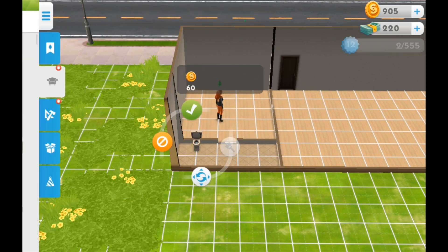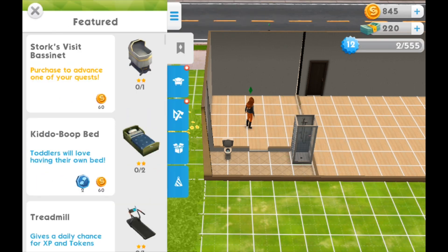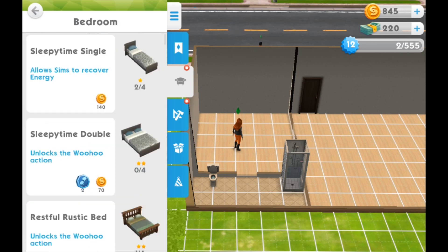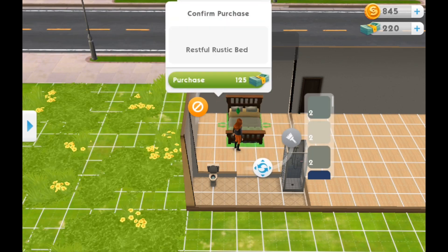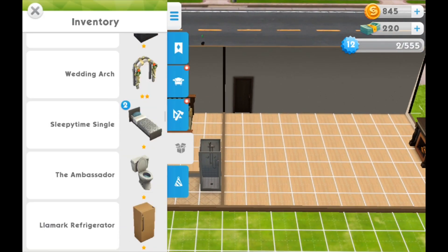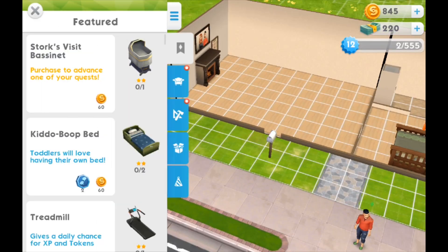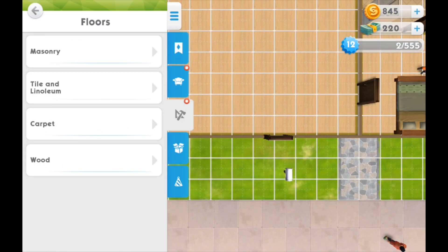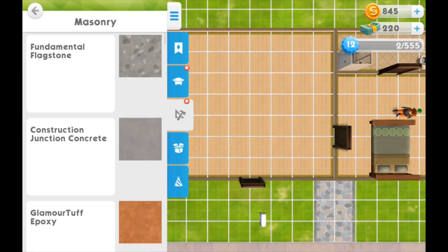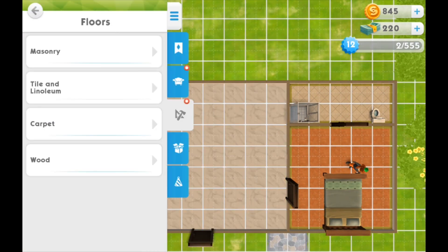Luckily, like I mentioned in the last video, my hubby had some extra money on his Google Play. So I went ahead and used up the $6.82 or whatever it cost me to buy a stack of Sim cash because I needed it. In order to get through this, I had to purchase motive filling and stuff like that, because it literally drains you when you're doing all these different actions. And the worst part is that they age every day, so your Sims are almost about to turn into elders.